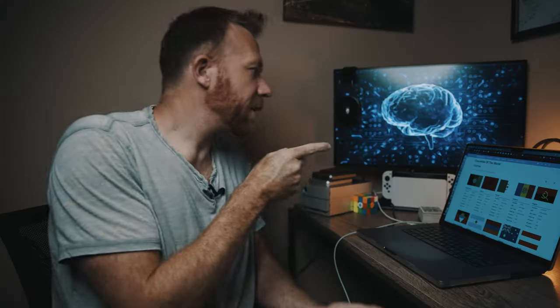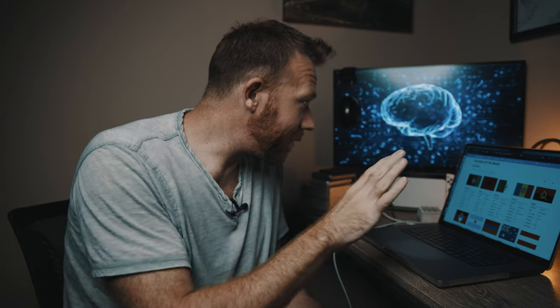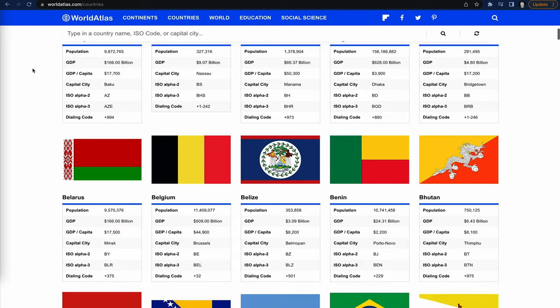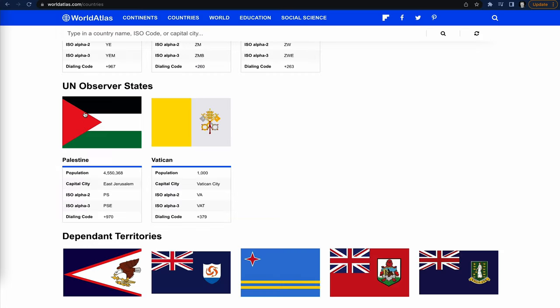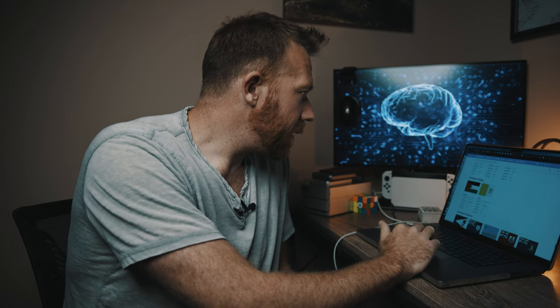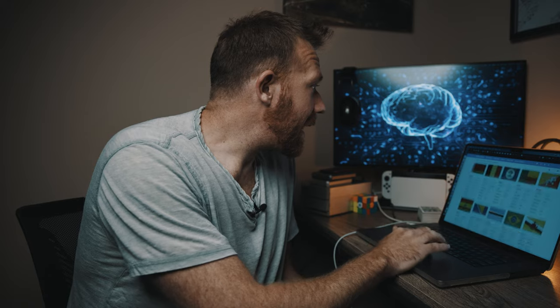I found this website called World Atlas — it's really nice. It's got all the flags and it says there are 193 countries, plus two extra UN-observed states: Palestine and the Vatican. There's also about 30 dependent territories I'm not going to do for now. I've got all the countries I need here plus their facts. I'm going to set a timer and time-lapse this so you don't get bored.